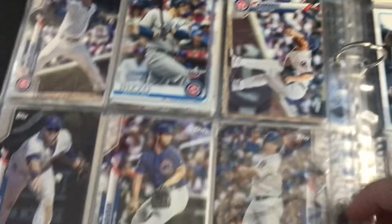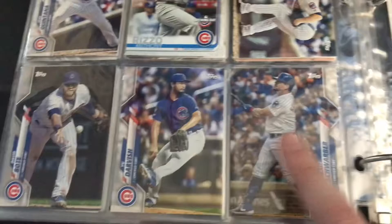Over here we have some more from that team set. There's Jason Heyward, another Anthony Rizzo, Craig Kimball, and Yu Darvish — he was pretty good for the Cubs.